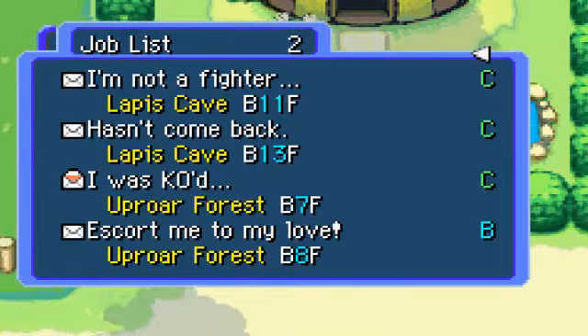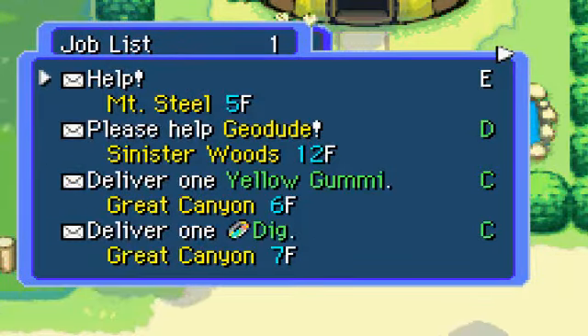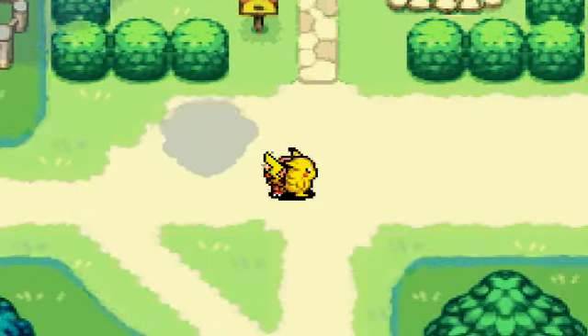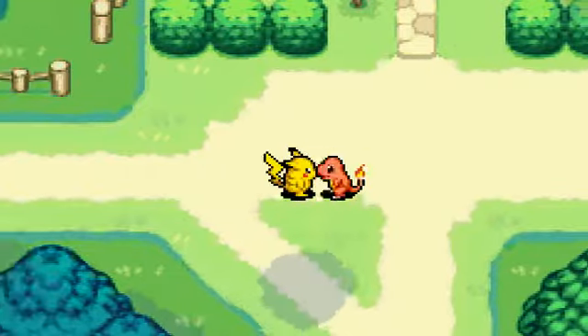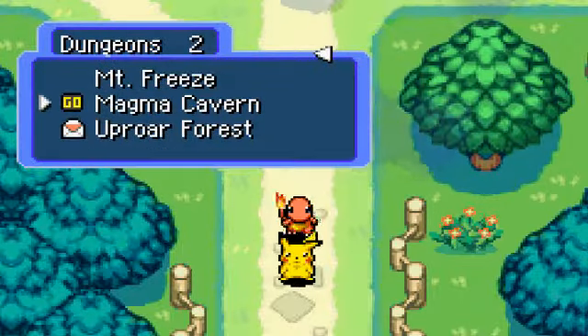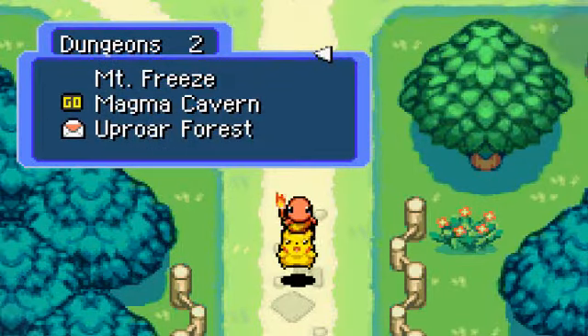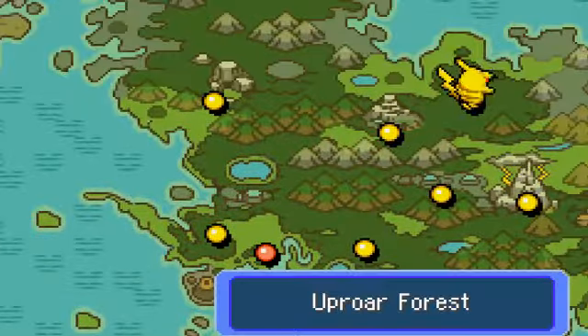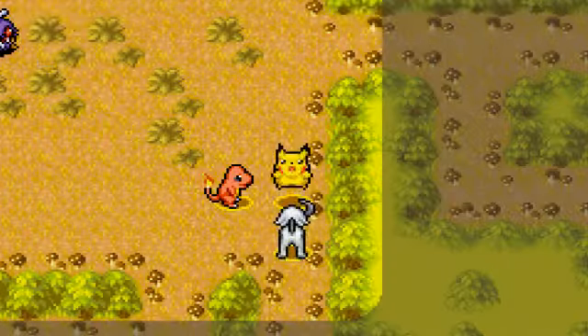We are going to do Uproar Forest. I'm doing that solo - that escort mission. We're gonna do Uproar Forest first, and then if we have time, maybe Mount Steel, something a little bit less difficult. It's not Tiny Wood, so I've gone beyond that. I have Absol on my team already, so we're good to go to Uproar Forest. Magma Caverns is where we're supposed to go, but if this is endgame, I'm not ready to do that yet. There's other missions I want to do.